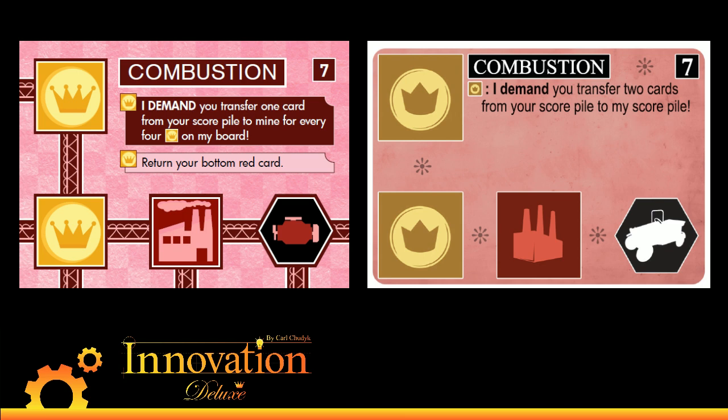Combustion is the number one target — if you can get to Combustion you can wipe out your opponent's score pile quickly, or Vaccination or even Pirate Code. But it was a little too good for not that much effort. If you had Combustion with five coins to four, should you really be able to just nuke your opponent's score pile entirely? No. So what we did is change Combustion to demand based on the number of coins you have on your board — now for every four coins, you get one card. Combustion can actually wind up being more powerful than before if you've got a massive coin advantage: if you have 12, you get three; if you've got 16 coins, you get four cards from their score pile each activation.